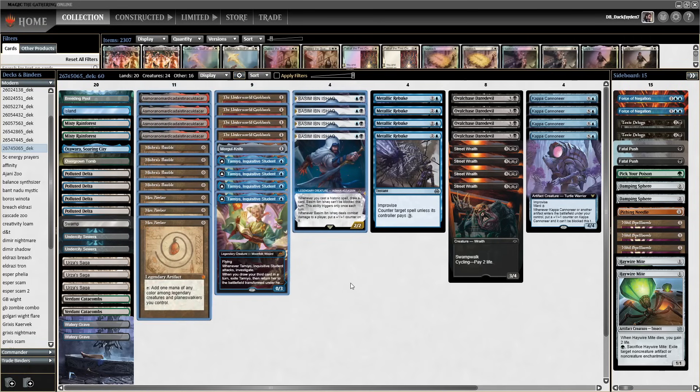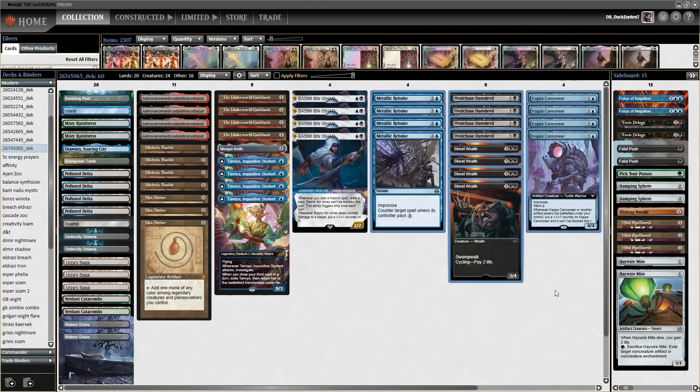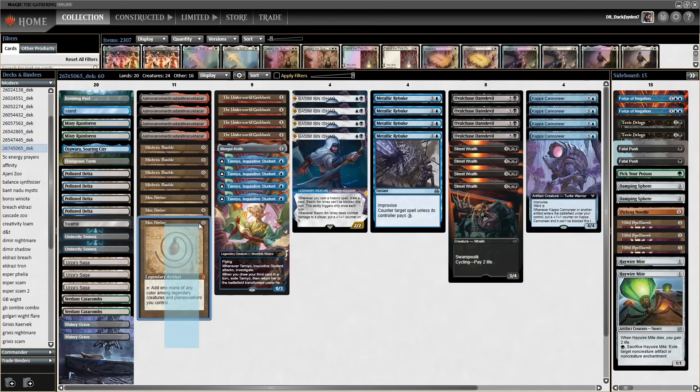There are enough legendary creatures in this build that Mox Amber is doing really well. And if nothing else, it's just another 0-mana artifact that enables Asmo. A lot of legendaries in this build also pay mana for Improvise — for Rebuke, for Kappa Cannoneer — even if you don't have a legend. I think it's just really good, but I definitely want 3 of those and not more.